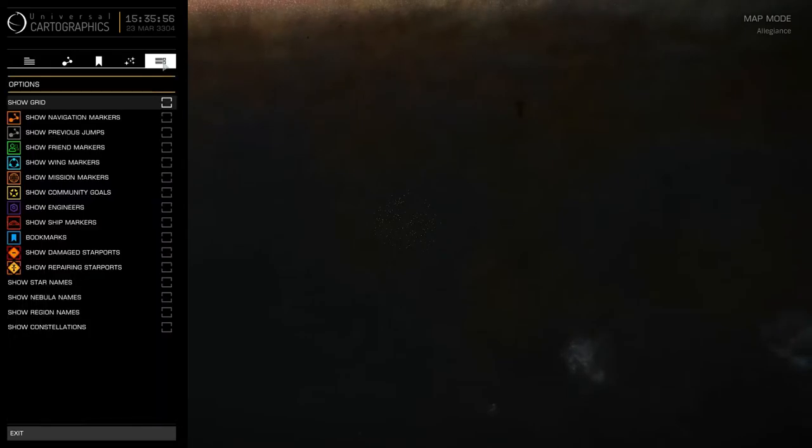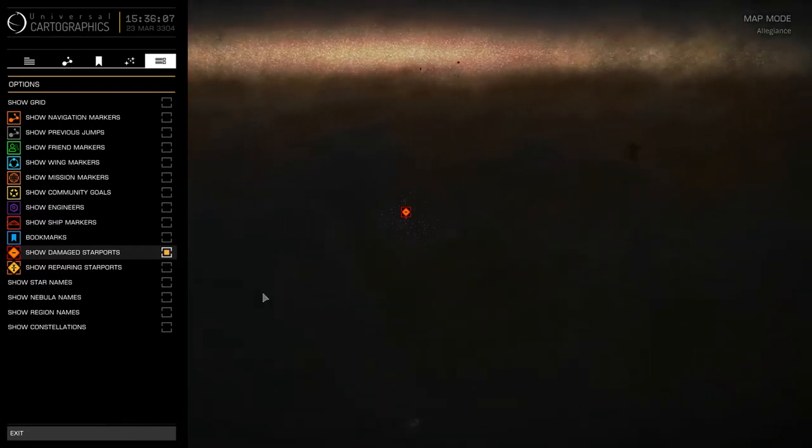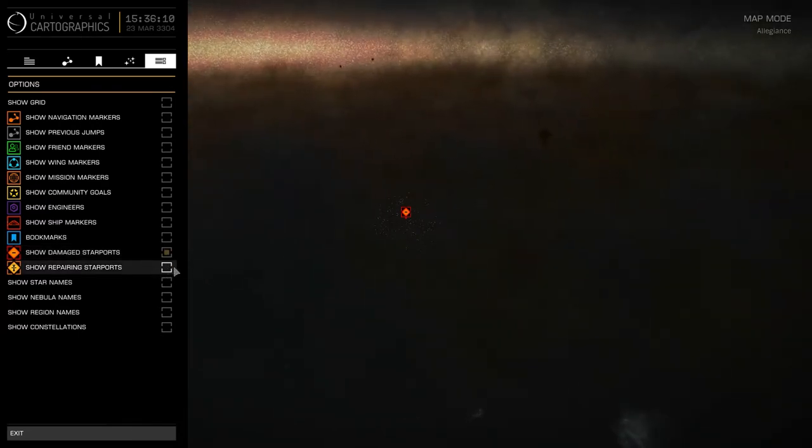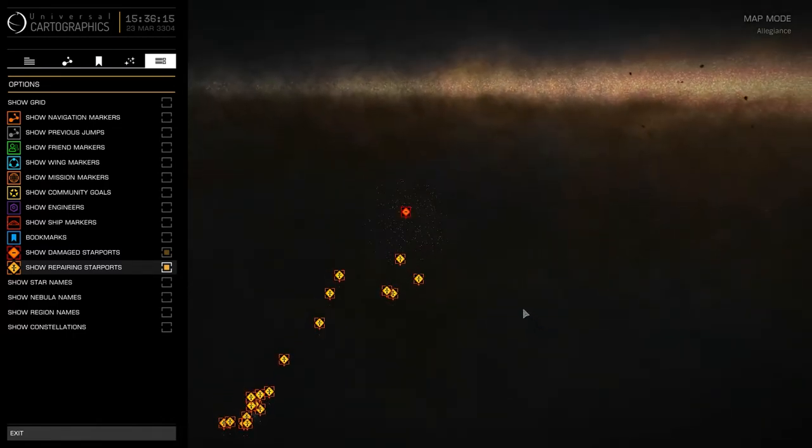In the galaxy map, go to the options and turn on Show Damaged Starports. You can see whether or not any starports require evacuation. Here are the starports that have been attacked previously and still need repairs. In the general case, if you're wondering whether any starports have been shot up on the Thursday update, this is how you check.